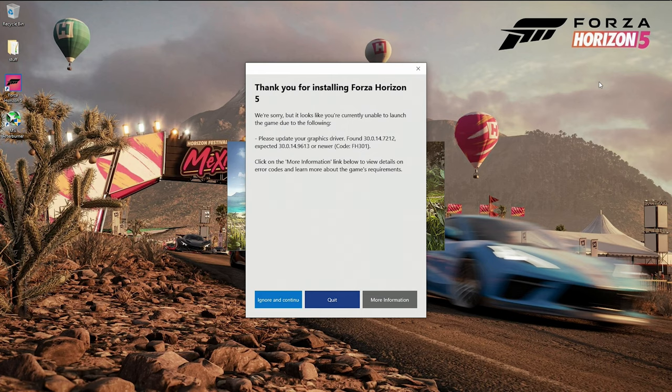He starts Horizon 5 and gets an error message. This message is telling you that your video driver is either out of date or that the video card you're using is not supported by this game. If you get the latest video driver for your card and you still get this message, then it's most likely an unsupported card, which is the answer in Billy's case.